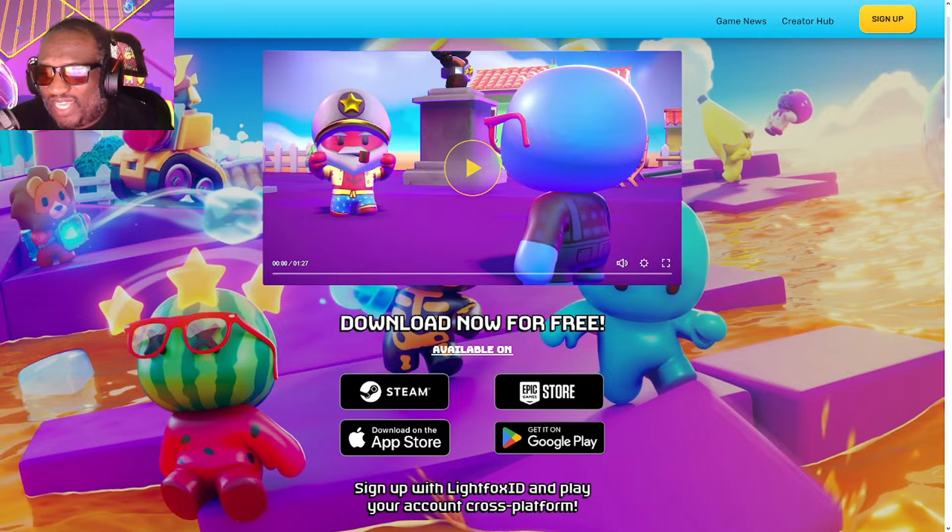If you want all the details, you can get it at rumbleclub.gg. It's available on Steam, Epic Store — both on PC — and you can get it from your Apple Store and Google Play. We're going to walk through both versions: PC and mobile.